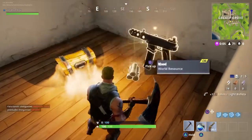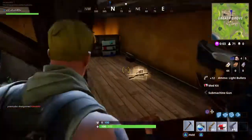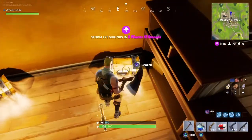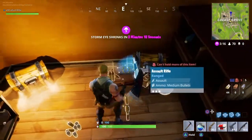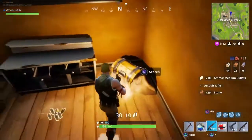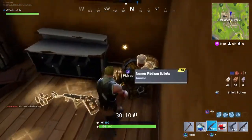There are two more. All you need to do is just run upstairs, run across here, jump over this bookshelf thing and there are two more chests right next to each other. This is really cool because you can literally get so much loot in such little time.